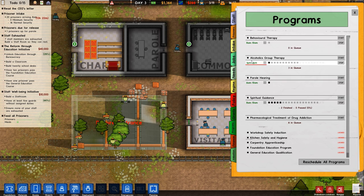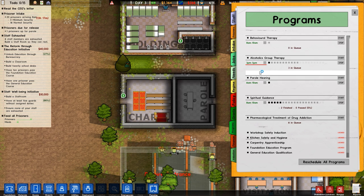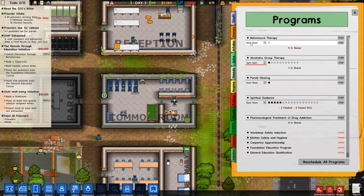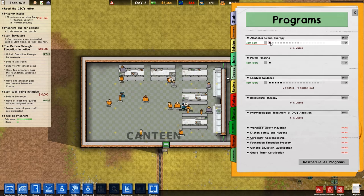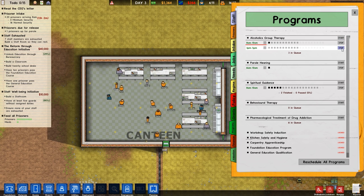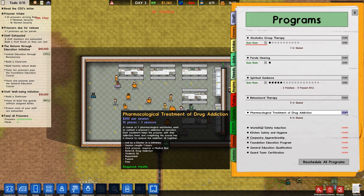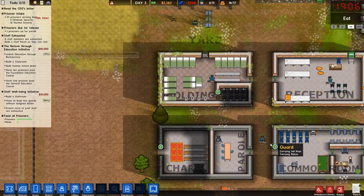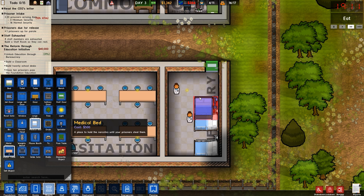Psychologist - that was the other one. I did fix that. It was kind of obvious when you thought about it. I had two lots of behavioral therapy, which didn't give them any chance for the alcoholics group therapy. So I just opened up that slot and deleted one of the behaviorals. Three in queue for that. Spiritual guidance there about pharmacological treatment of drugs - we'll get that underway as well. We can fit two - I think we need another bed here to get the most out of it.